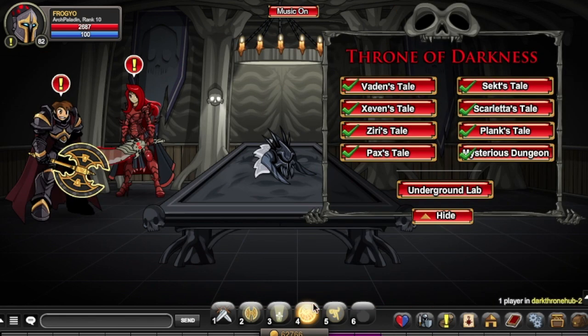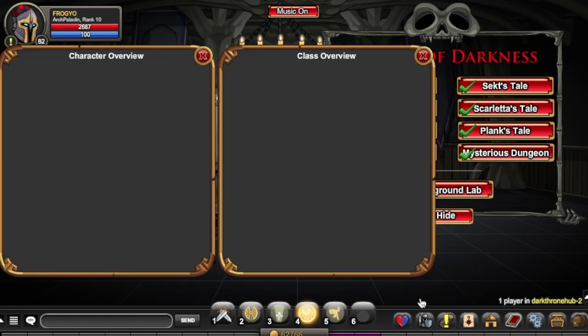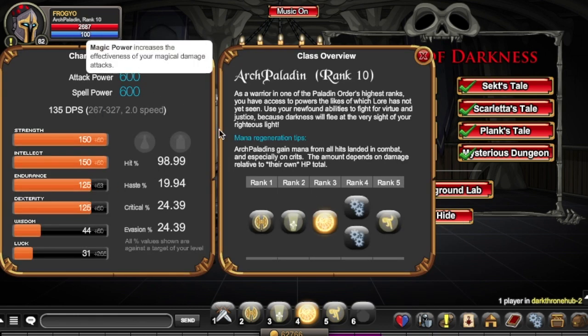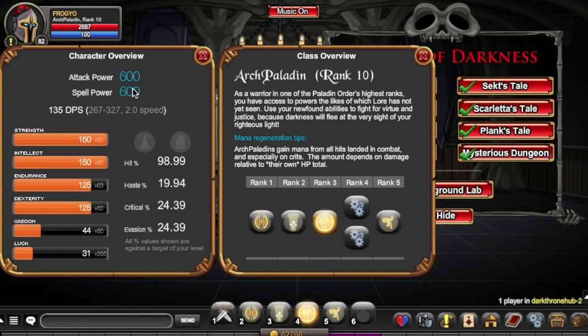Let's jump into the stats of the class. It has the same attack and spell power, which means it's obviously a hybrid. It has the same strength and intellect, same endurance and dexterity, low wisdom, and terrible luck — but luck is usually boosted since luck enhancement gains mana. The mana-to-health ratio is a plus for this class. The rank 10 passive is likely a 15% damage resistance, though I'm not 100% sure.